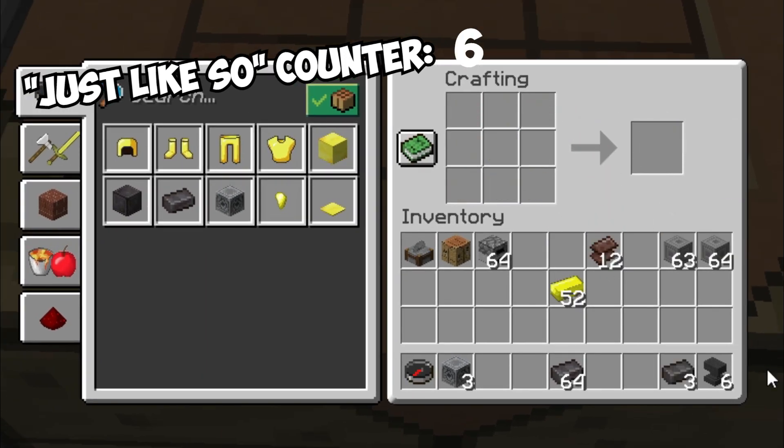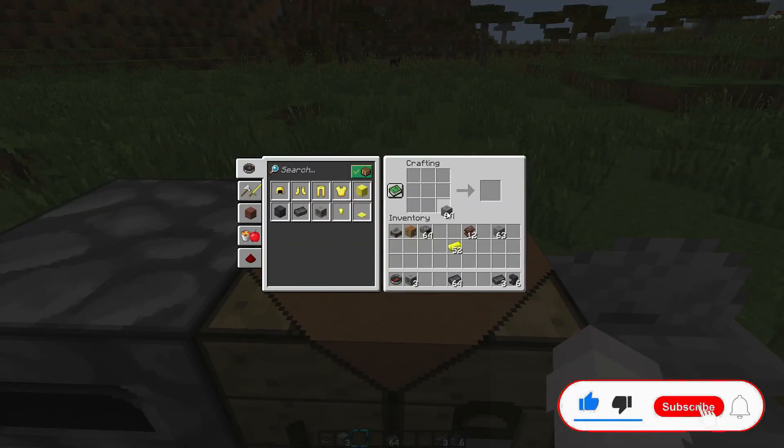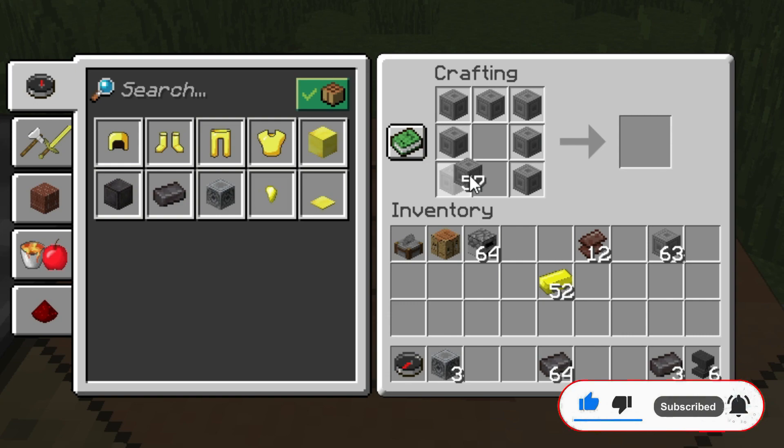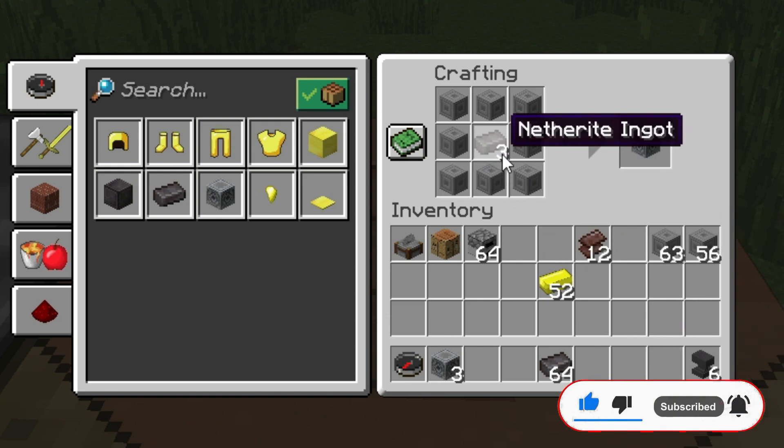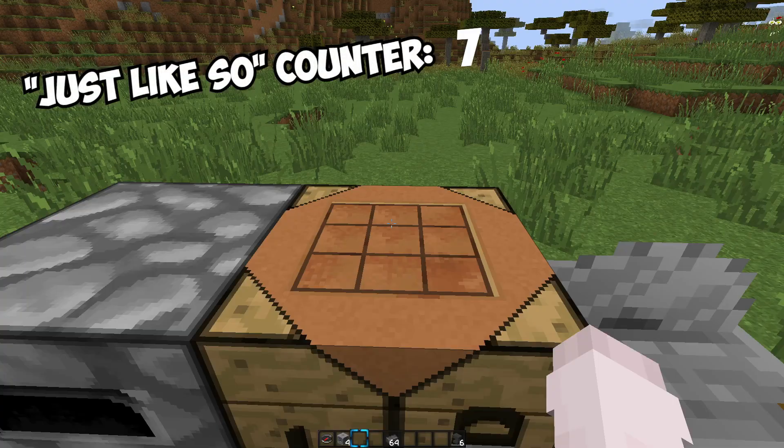Now I have three netherite ingots because I did it three times. So you take your netherite ingot and your chiseled stone bricks — like you're crafting literally anything in Minecraft — just put the bricks around the outside and your ingot in the middle. There you have your lodestone, just like so.